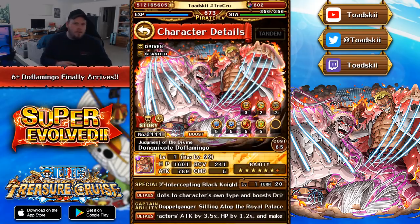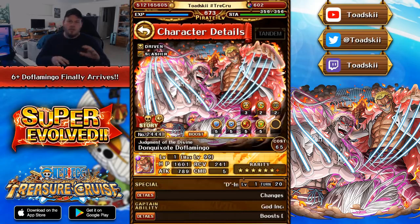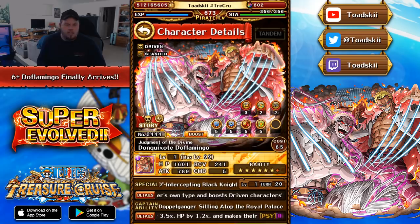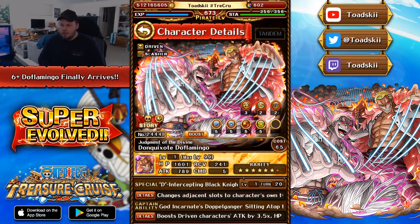People also ask whether they should keep an unevolved copy of Doflamingo, or one of each. It's really up to you at the end of the day — are you going to be using an original Doflamingo on separate teams? There are certain circumstances where you might want that. Even for cost-restrictive content you can keep a 5-star version of Doflamingo; that's still fine. But I don't really think there's too much need for a 6-star version of Doflamingo anymore.